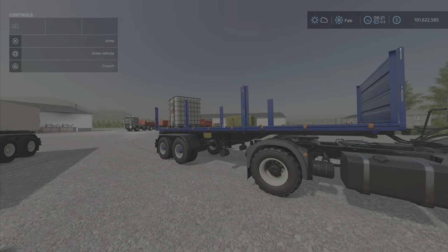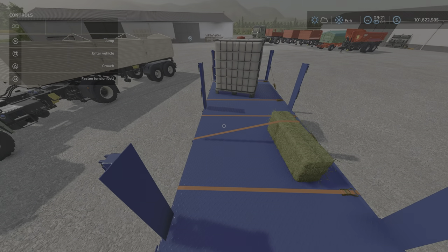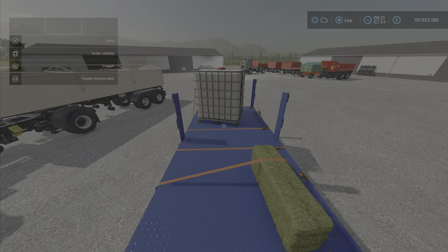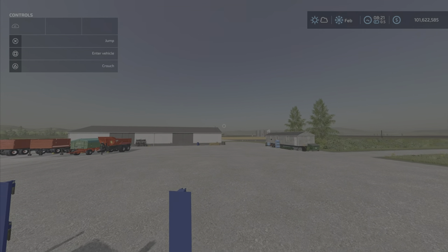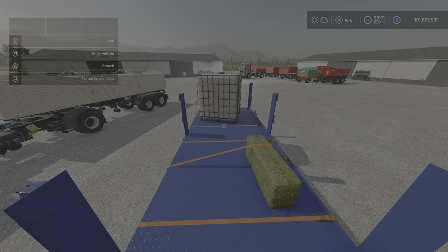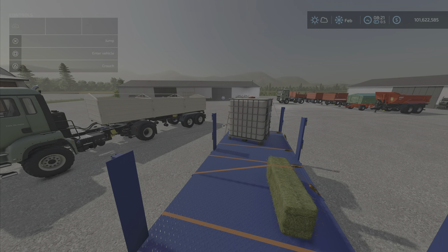A nice versatile little trailer. And of course you buy the one and you can configure it back and forth — if you want to carry pallets and so forth, you just go to a repair station or have a repair station on your farm and switch it back and forth. Very handy. And that is the semi-trailer — a sneaky little new mod for today, by Pepe978.